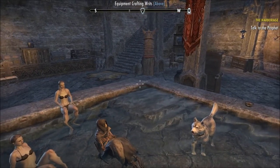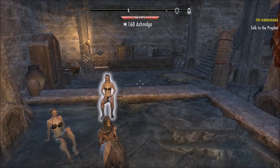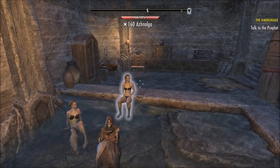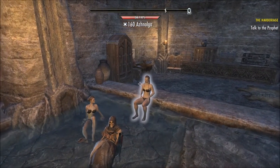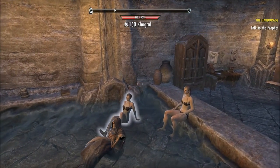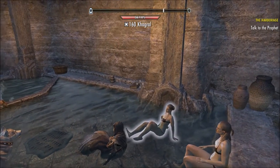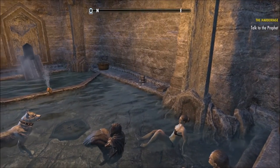First things first, you need to make yourself some armor — and when I say armor, I mean training armor. What I'd recommend is making training armor for level 1, level 10, level 20, level 30, and level 40. The same goes for weapons or shields. Once you have the armor made, upgrade it to purple quality — this will make the training trait even stronger.